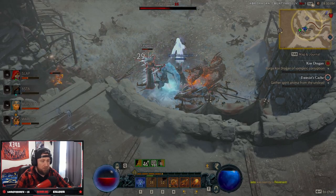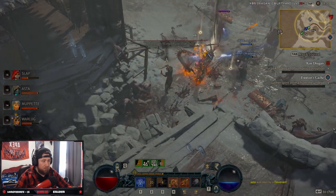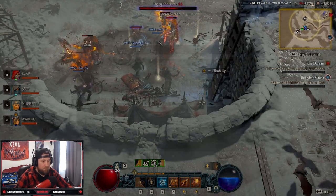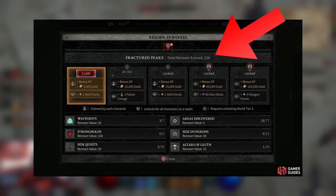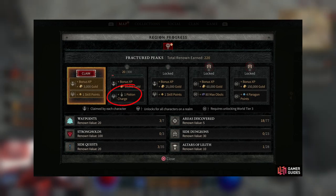So why do we want to be doing strongholds? Strongholds are going to be one of the best ways to gain renown, experience, unlock waypoints, and unlock dungeons. Renown is a point system introduced in Diablo 4 where on each act you can earn renown points by completing strongholds, completing dungeons, completing quests and side quests, and the main story quest. All of these add to your renown points which in turn unlock powerful bonuses like increasing your potions and adding additional skill points to your character.